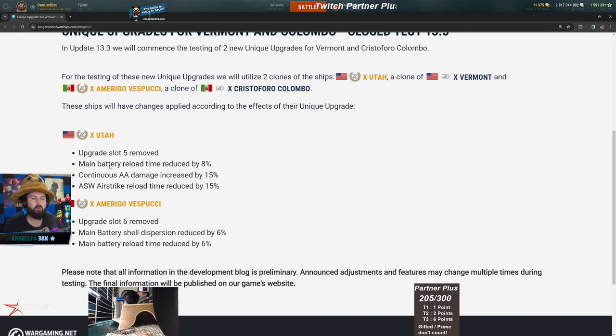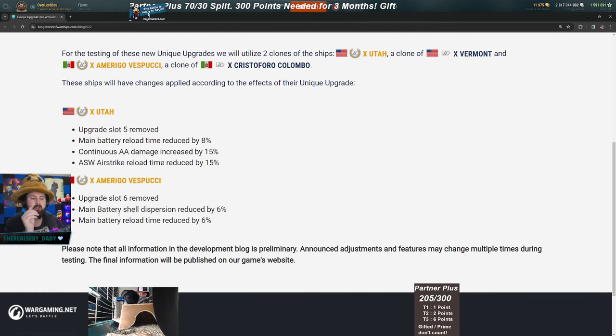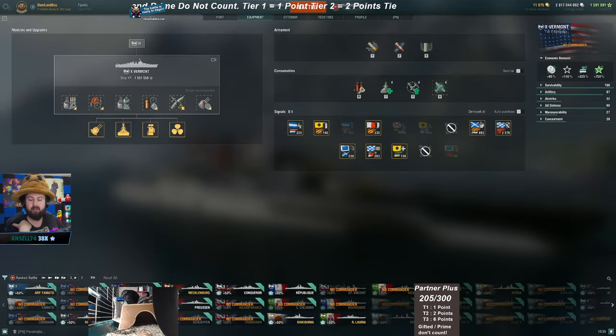For the Colombo, slot six is where this unique upgrade goes. It reduces main battery shell dispersion by 6% and main battery reload time by 6%, so overall you get faster-firing and more accurate guns.